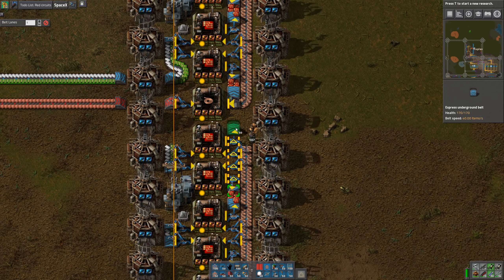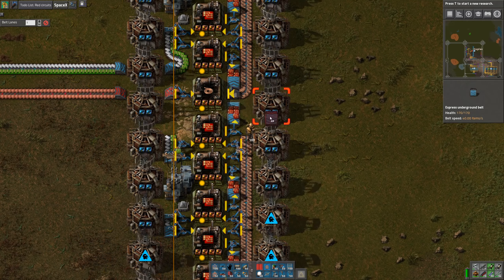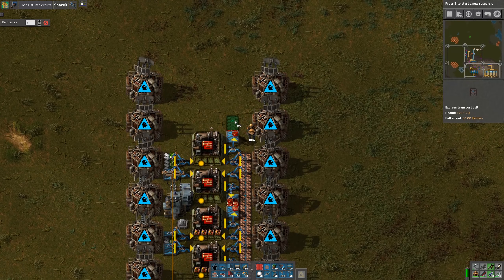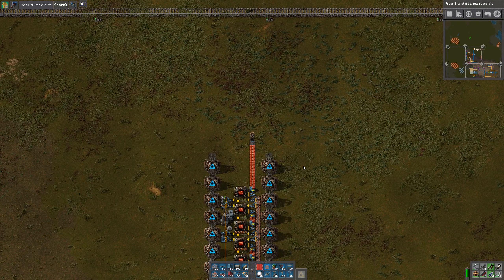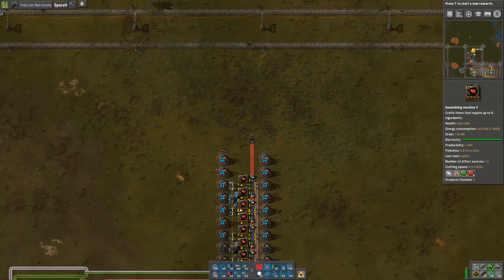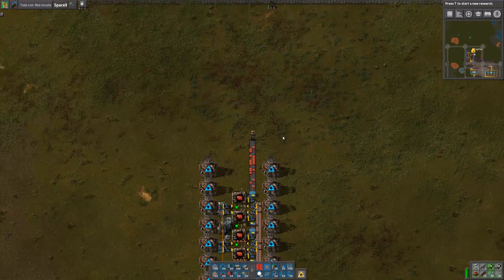There we go. And then one more — okay, that one's fine. So what I'm going to do is sit here and just soak up a bunch of red circuits. This will allow me to verify that one blue belt is enough for all of this. It looks like we're starting to catch up. Then I'll take all these back to the main base and put them into the logistic network to use for making more modules.